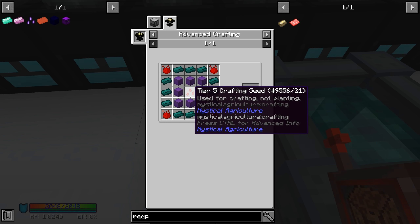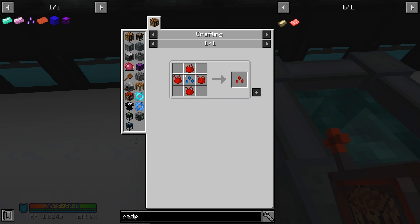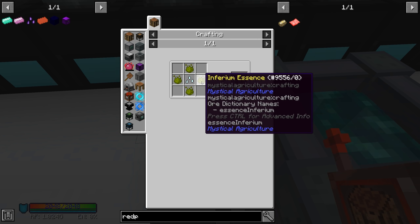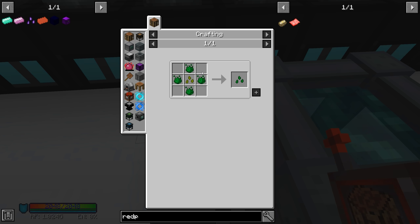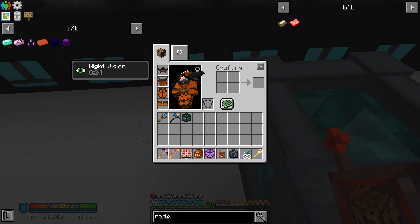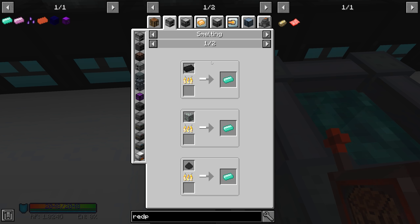We also have to make the tier 5 crafting seed, which comes from the tier 4 crafting seed, tier 3, 2, 1, etc. The essence leading up to that is not EMC. So we've got some things ahead of us. Thorium is going to be the first one we work on.